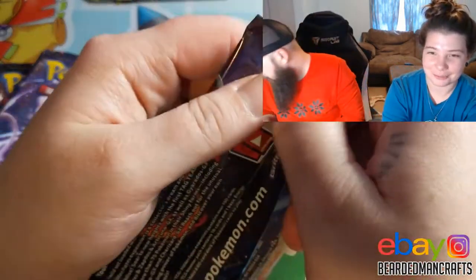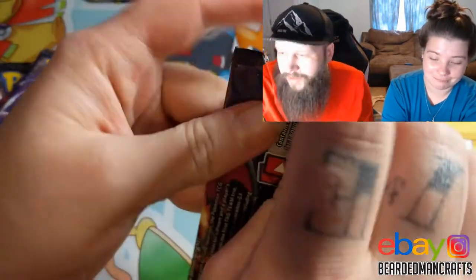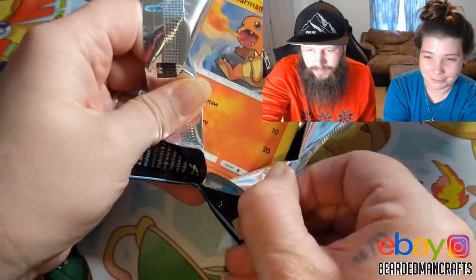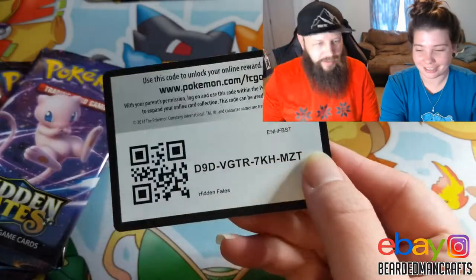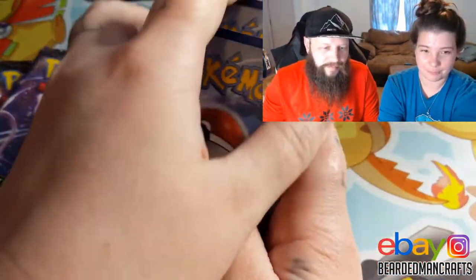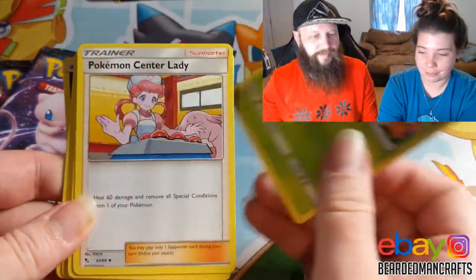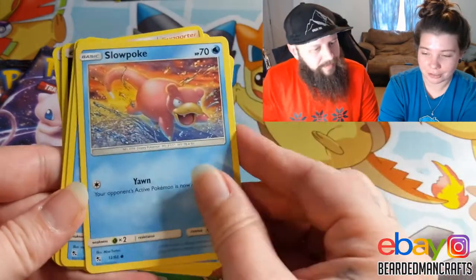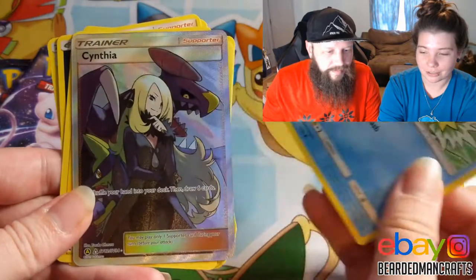Start off with one of my Zards. In the Zardzard. All the Zards. I'm starting off with the Charmander — a little char. Energy, Metapod, Pokemon Center Lady, Scyther, Charmander, Slowpoke, Psyduck, Clefairy, Magikarp.